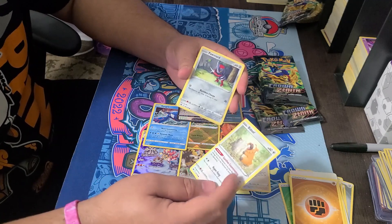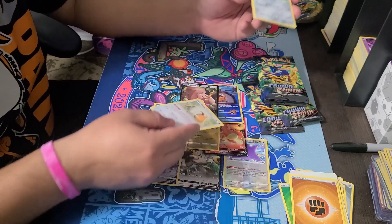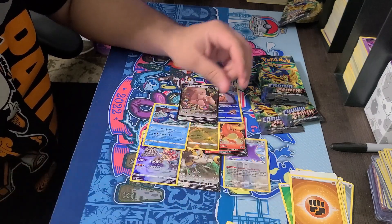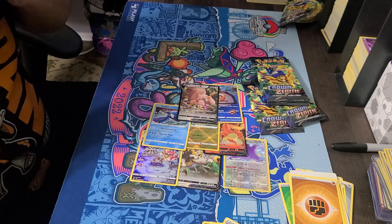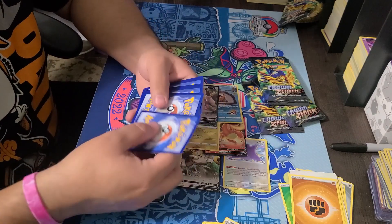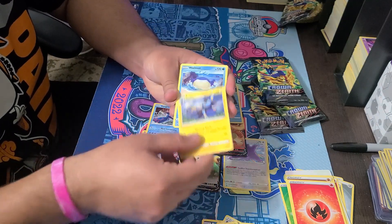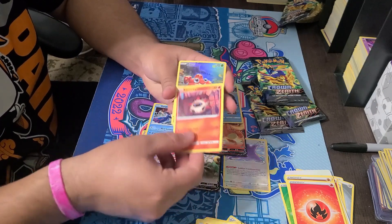I guess you can play this, and if they try to snipe it, pair it up with this guy. That's pretty cool - it has like a bench barrier for yourself. If you're playing a Bibarel on your deck list, definitely add that one - it protects you from snipe. There are a bunch of decks that are sniping, so it's cool beans.